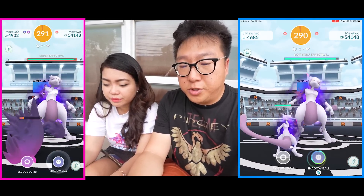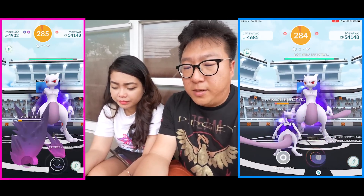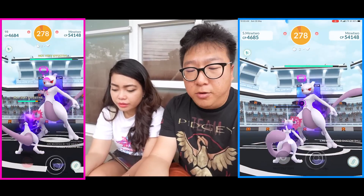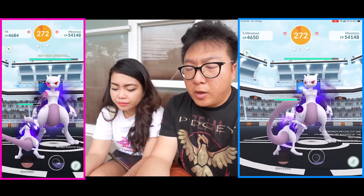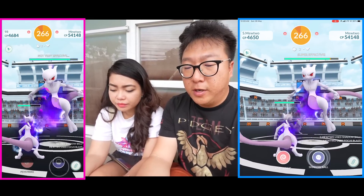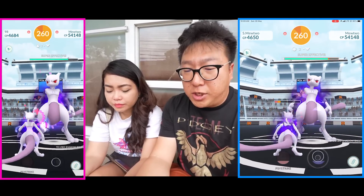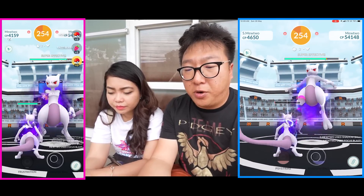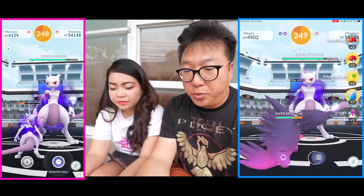We'll show you guys how to actually use the purified gems. Normally what we do is when it's time to use the purified gem — when the Mewtwo gets enraged — we stop doing our fast moves. But if you time it right, you can tap your fast moves and still do your charge move periodically. When it's about time to tap the purified gem, you stop tapping the fast move and tap the purified gem. This allows the purified gem to be used — the animation from the attack does not conflict with the purified gem animation. And according to Niantic, they also stated on Twitter that it will be returned to you.